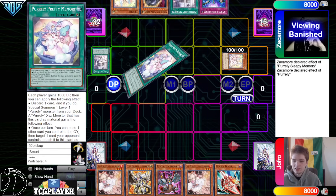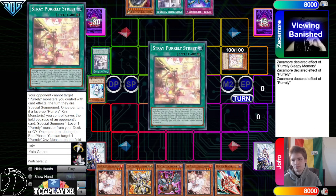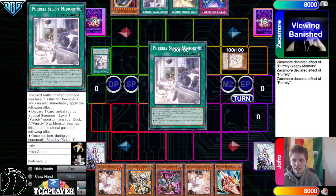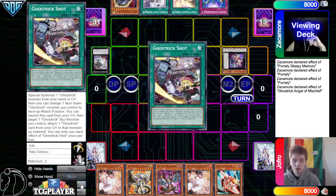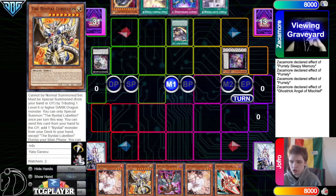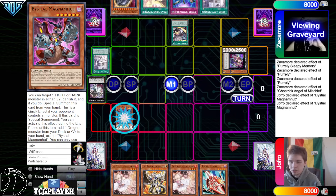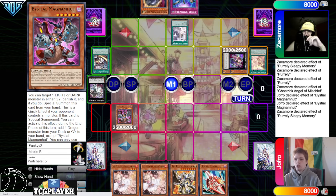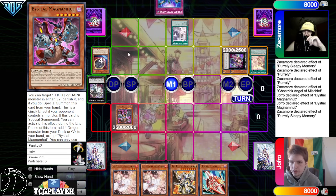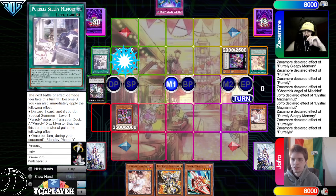That makes sense because they play the Ghost Trick stuff, so they can normal summon, use Purlily effect to grab the field spell, overlay that, and go through the whole Ghost Trick engine. Go Dole Hand, then Mischief, Mischief effect detach, go search Ghost Trick Shot, and then activate Ghost Trick Shot. Chain Magma Munt on the Dole Hand — that's pretty good. Then banish, special Magma Munt effect search during the end phase, and then activate field spell and Sleepy.